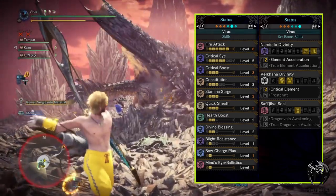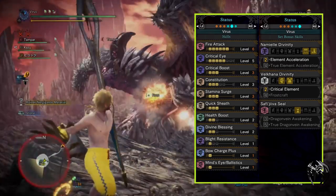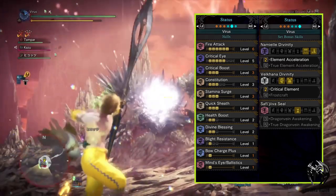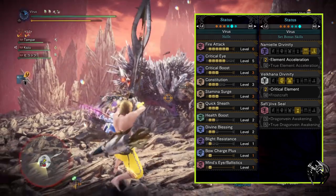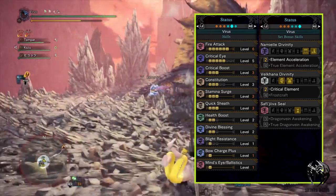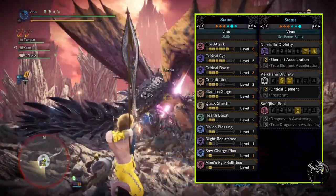And last for the interesting part of this build: you have element acceleration from 2 sets of Namiyo armors. This skill increases elemental damage when continuously attacking a monster. Critical element from 2 sets of Vulcan armors increases the elemental portion of your damage when landing critical hits.